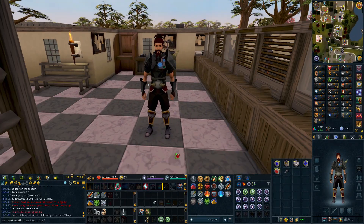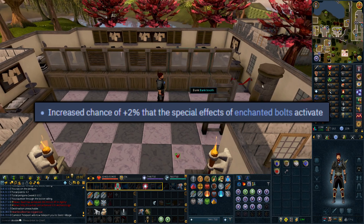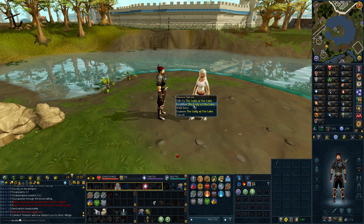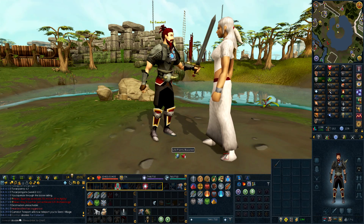In terms of actual effects, there are two I want to talk about. One is a passive I have forever: a 2% increased chance that my enchanted bolt effects will proc. So ruby bolts, diamond bolts, etc. - that 2% extra chance is obviously really good for end game. The other thing I want to talk about I have to go claim - here at the Lady of the Lake I can upgrade the normal Excalibur with the hard diaries, and there we are - it is now an Enhanced Excalibur.